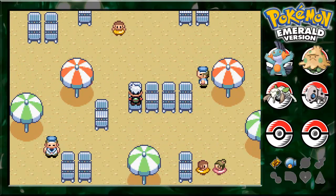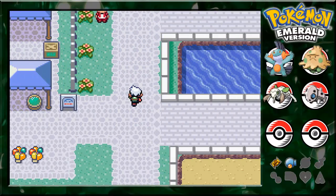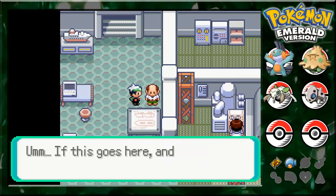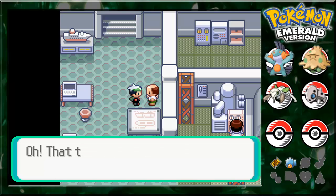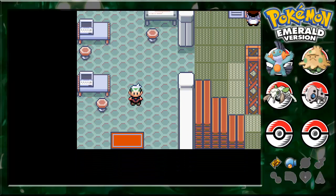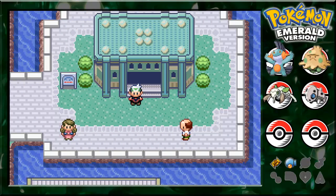We will be delivering the Devon goods to Captain Stern. That house is actually something — well, not important, but kind of nice, so I will show you that sometime in the next episode. Let's deliver the parts first. Normally people would get confused, but I know where he is.